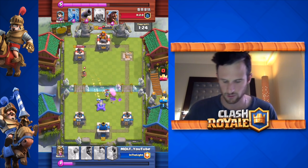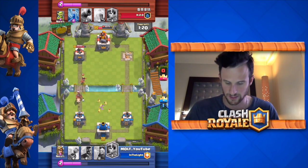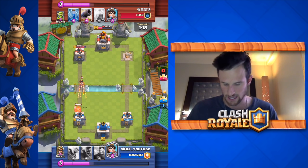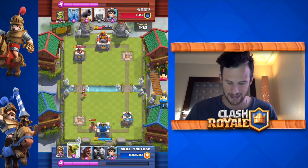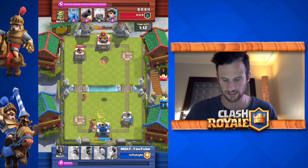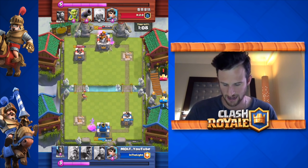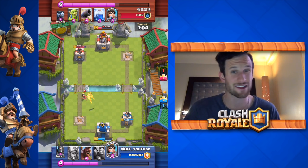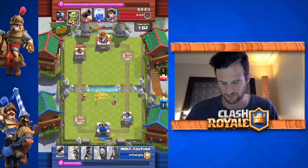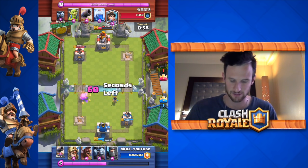We're gonna go ahead and zap those guys, take them down real quick. His princess is gonna come over with the hog — this was a little bit of a scary situation, but not too bad because we already had his tower down. We're gonna goblin barrel over here; he's ready with his zap. That trade wasn't the best of trades.